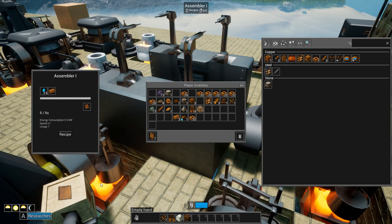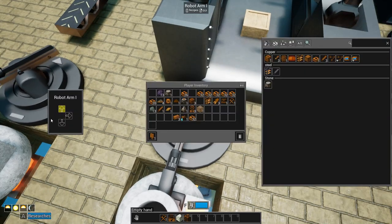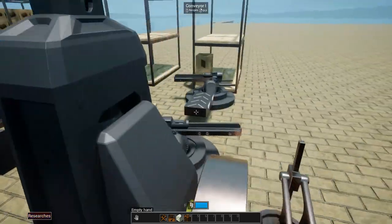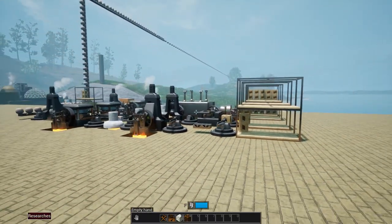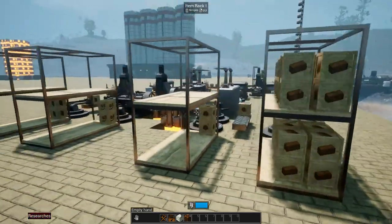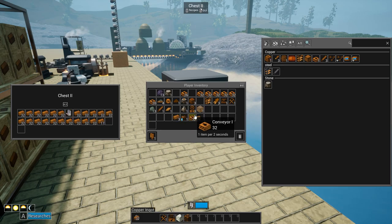That should be everything. It's noisy - except for the assembler, which has to be programmed to make coils. Now it's getting noisy in here, we need to get mufflers in the game. So there we go - we're getting plates coming, we've got parts, wire, and ingots. Good. Now let's go ahead and start capturing that iron node.